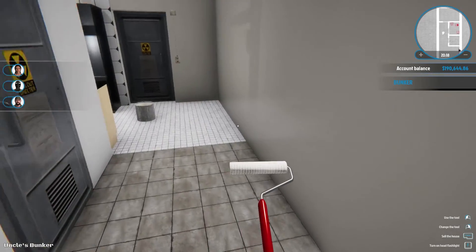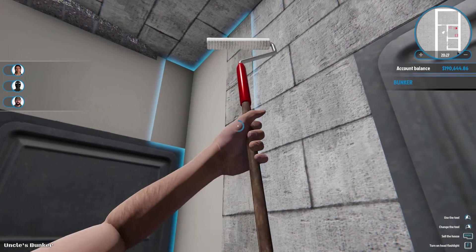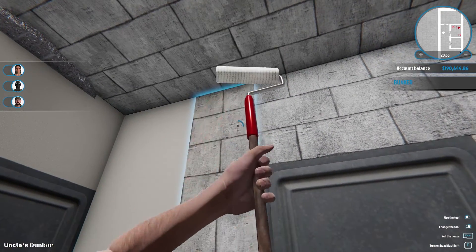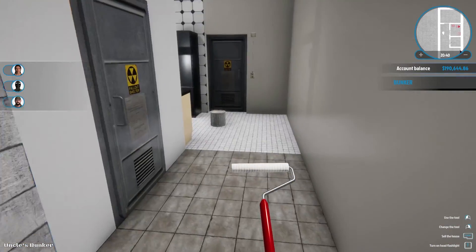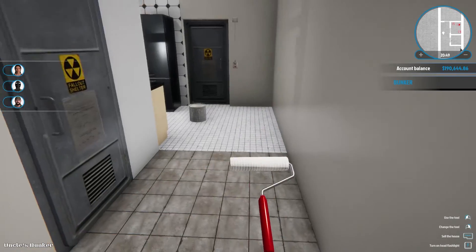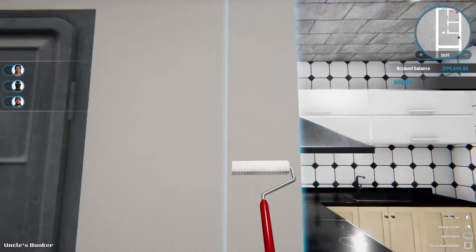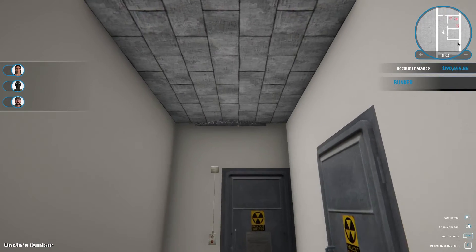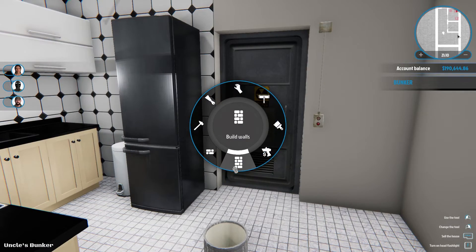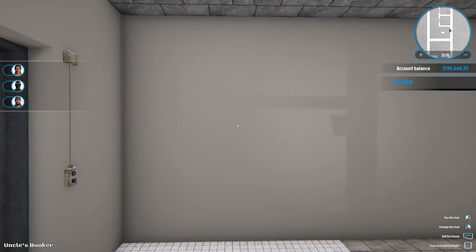Right now it looks like the girl likes the place the best. I don't have a TV in here yet so that'll switch some people around probably. I wonder if that old TV would count towards a TV or if it's just more of a decoration type thing. I don't know. All right, I think that's it. Oh it's part of the exit sticking out there — I'll get rid of that. This is looking really cute — I'm liking how this looks!